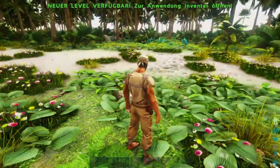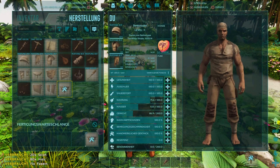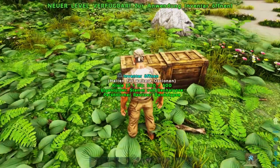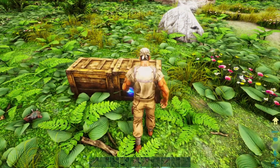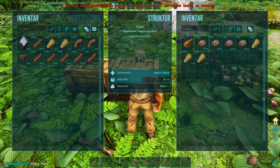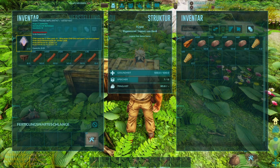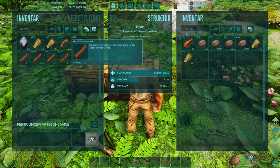Ich baue am Anfang sowieso immer erstmal eine Hütte, bis wir die ersten Dinos haben, die wir tamen können. Am besten eine vier-mal-vier Hütte – oder wir machen fünf-mal-fünf. Dafür brauchen wir aber mehr Holz. Bei acht Fundamenten für eine vier-mal-vier wären es sechzehn Stück – eigentlich optimal.